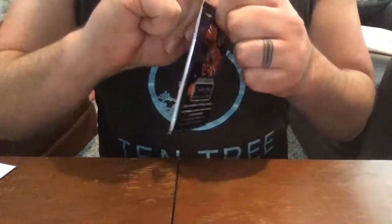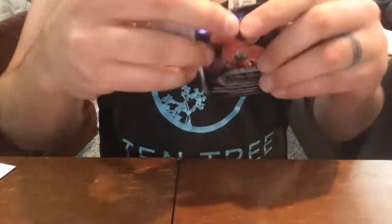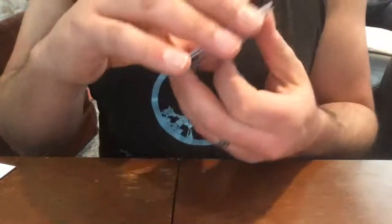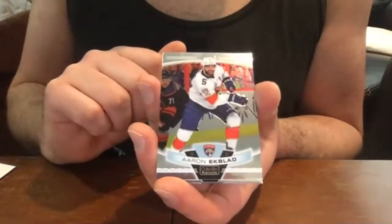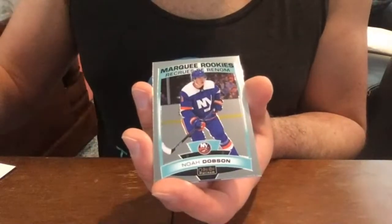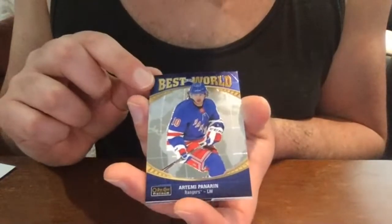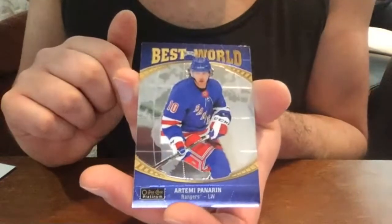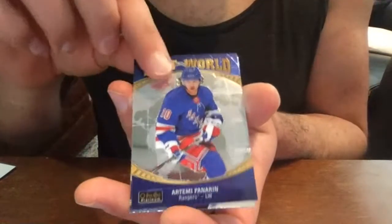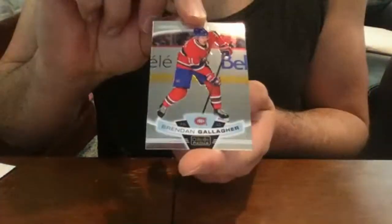The retro set is another 100 cards. Interestingly, some guys like Vancouver's Zach MacEwen are only in the retro set, which is a little strange, but you do your thing Upper Deck. Aaron Ekblad Panthers base, Noah Dobson rookie. Here's another new insert set this year — Best in the World — here's a nice Artemi Panarin Best in the World, and a Brendan Gallagher base.